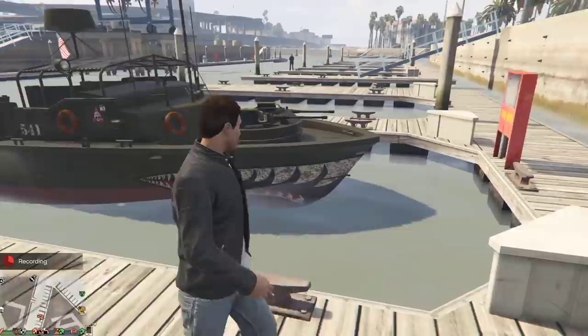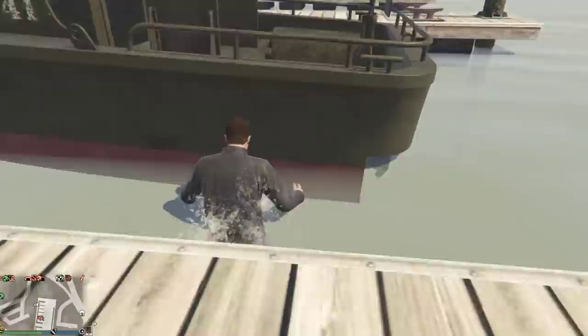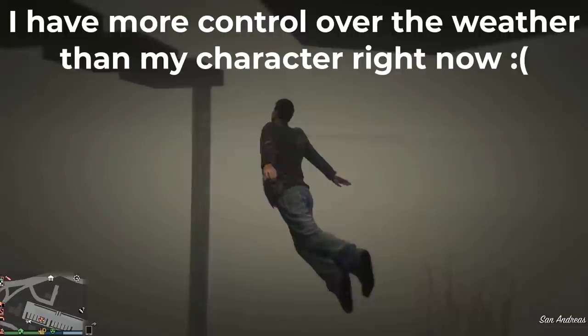Hello everyone and welcome back to another GTA Online guide, where in this video we'll be taking a look at the Kurtz 31 patrol boat, a boat added as part of the Pero Loco something-or-other heist DLC — I keep forgetting the name. For the base price of $2.95 million you get your hands on a boat that is based on...